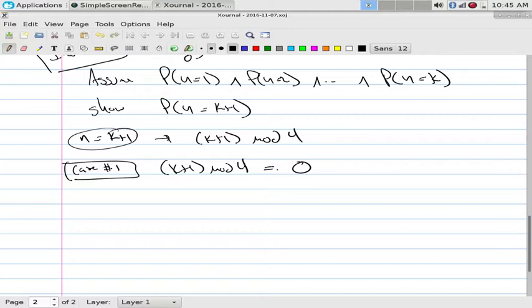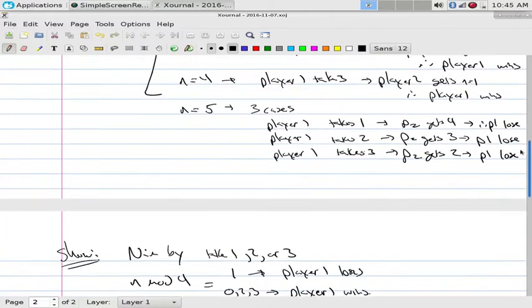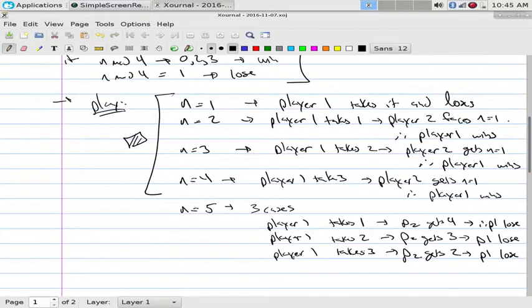Case number one: k plus 1 mod 4 is equal to zero. By my rule, what should that mean? Player one should win. How is he going to win? Let's go back to our example - which one had a mod that gave zero? Four. What did I do to make it a winning position? Take 3. Should work if the pattern holds: when it was zero before, I took away three. So let's take away three.